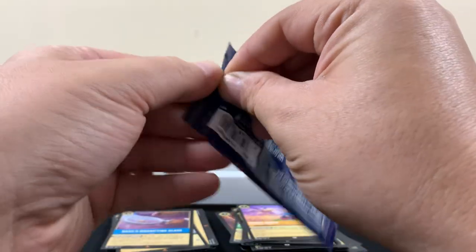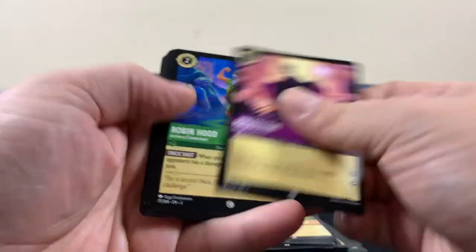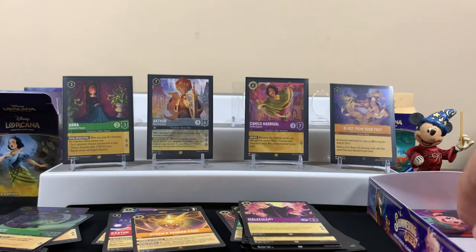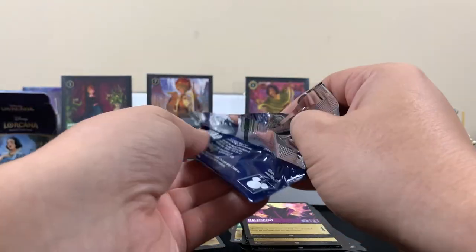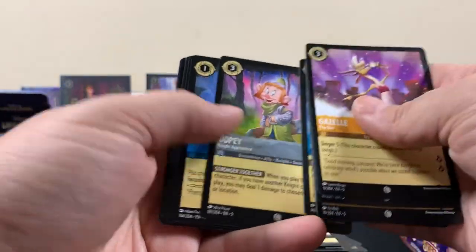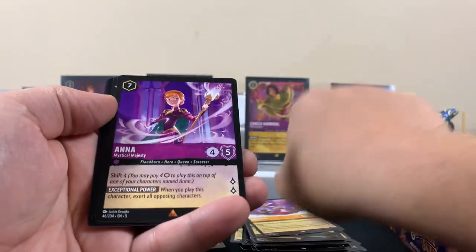Alright, Maui pack. Three packs left, then two. Maleficent. I feel like I'm still seeing a lot of new cards. Gaston, rare. Rare. Getting down to the bottom — but at this point we would have opened up at least one booster of every set, so that's pretty cool — it's a blessing. Dopey — that's a cool symbol one. Rare. Rare.